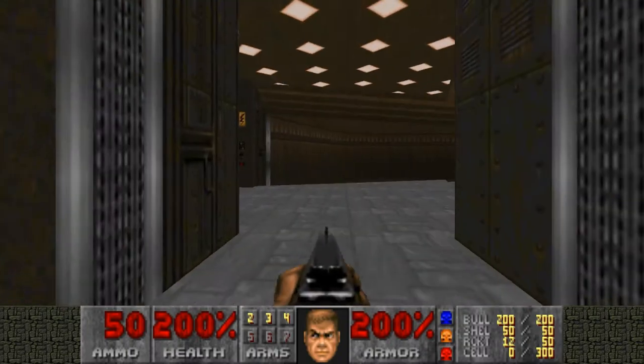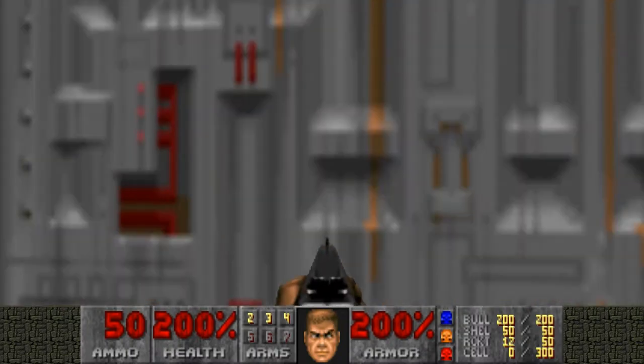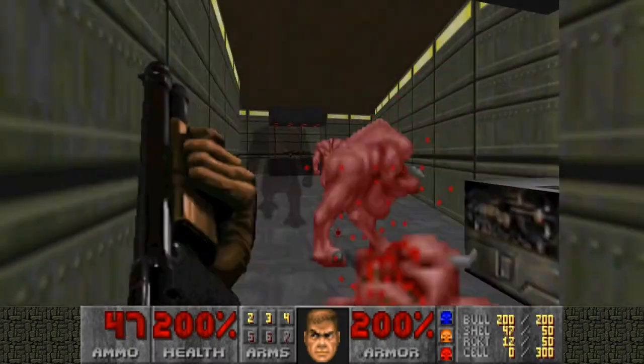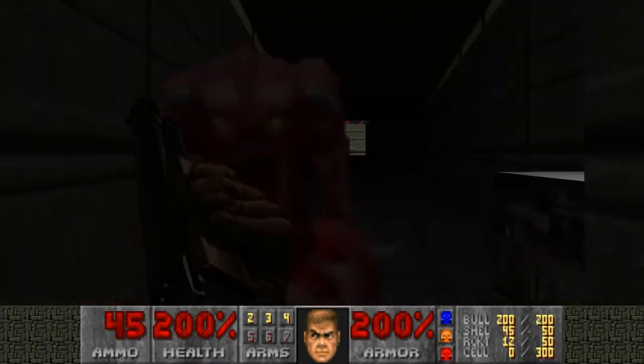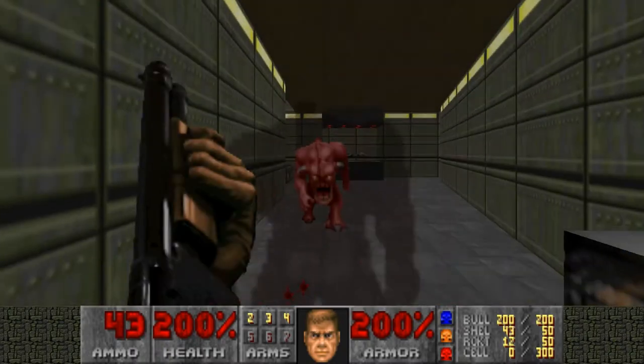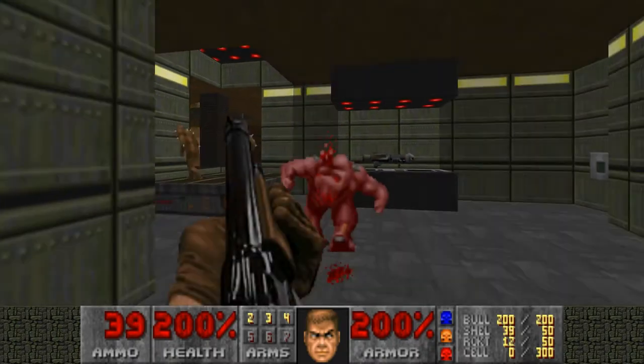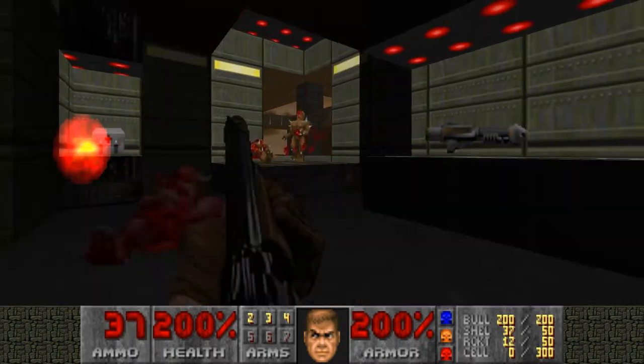And that is everything in this half of the map. Now we will head through the door on the right. Come on, demons, get out of my way. I want to get that nice rocket launcher back there. As soon as we get rid of you imps first.